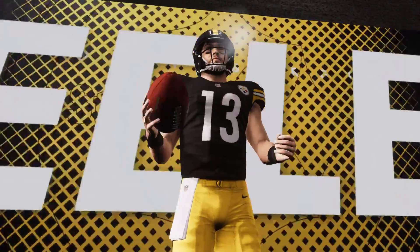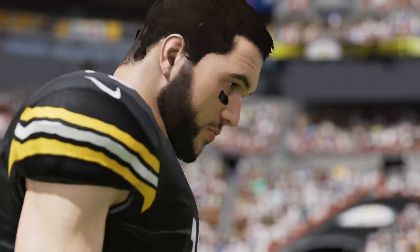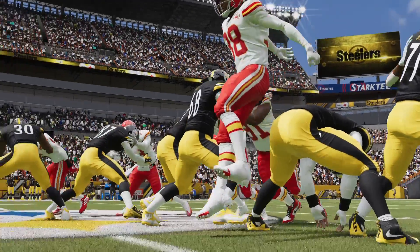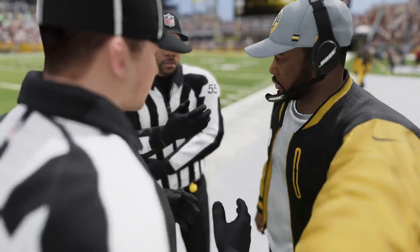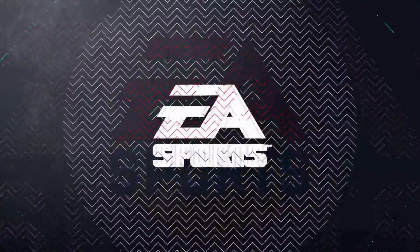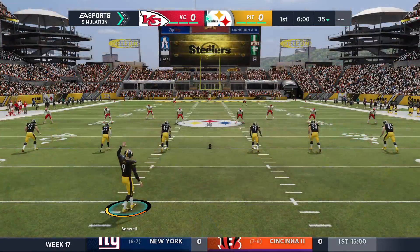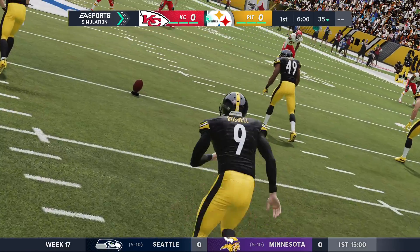What's up everybody, it's me Crosspatch. Welcome back to my Madden 21 Pittsburgh Steelers franchise. The Kansas City Chiefs are in town — it is the last game of the NFL season. We are 15-0, we've got the number one seed wrapped up in the AFC. Chiefs are 11-4, they have their division secured. So we're basically going to have a battle of a couple of teams looking to avoid injury today. The CPU doesn't know that — they're going to be playing like it's a Super Bowl.